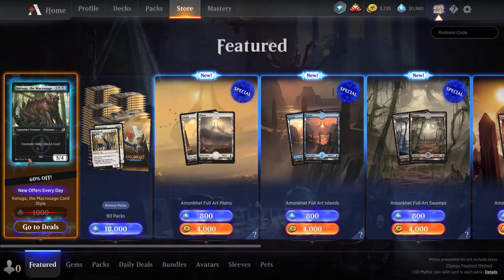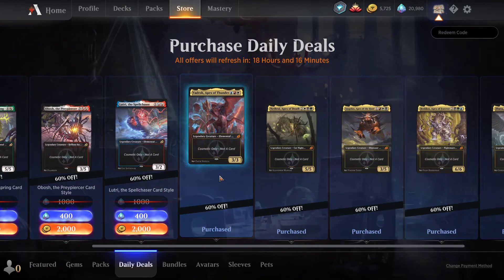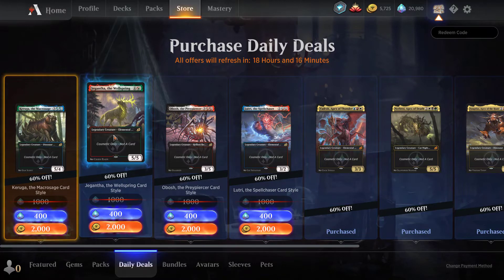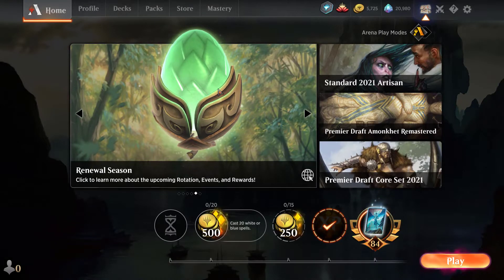Let's check out the store. Looks like more card styles. The daily deals are all just card styles from the last time they did the mastery pass, so I'm not going to get these — they are a total waste of your time and money.